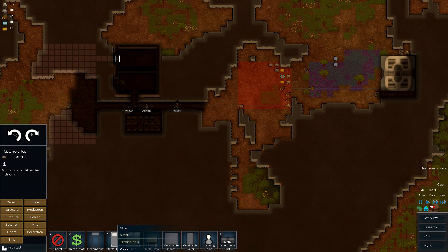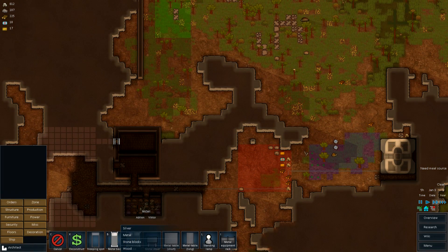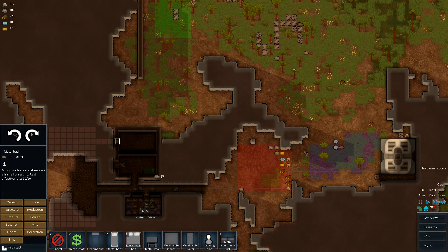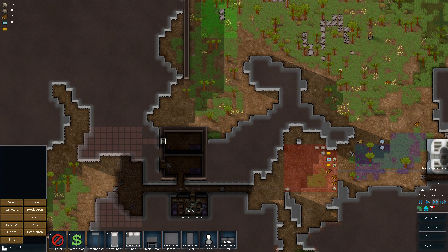I'll actually put a regular bed in here. We'll put two, just for now — for our prisoners later. Metal. Like that. And lamps. This lamp will be able to get power, don't worry.